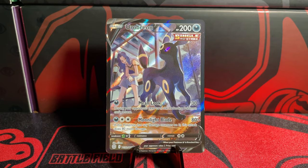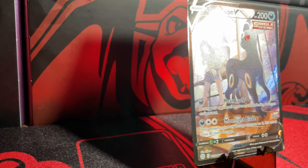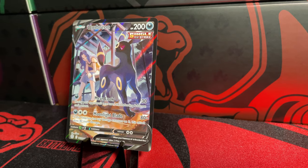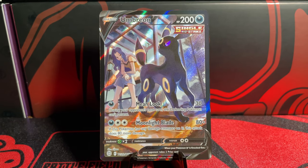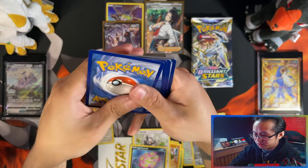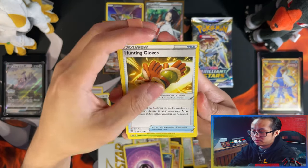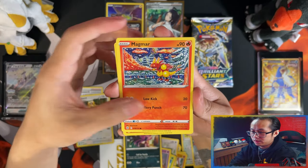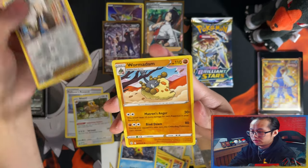Beautiful — I'd definitely say I got my money's worth. I'm not really looking at it from a money standpoint, but yes, I'm beyond happy. I think that is one of the more expensive Trainer Gallery cards as well, because it's Umbreon — Umbreon is a fan favorite. Impidimp, Magmar, Riolu, Ferroseed, Staryu, reverse Professor's Research, and a Wormadam.